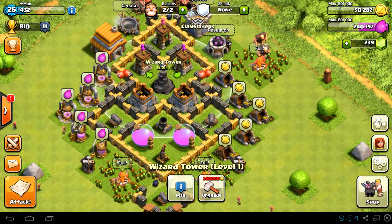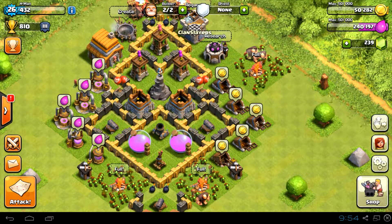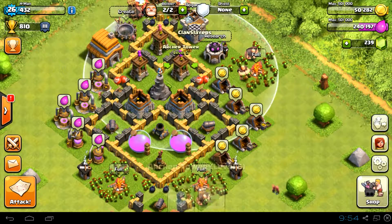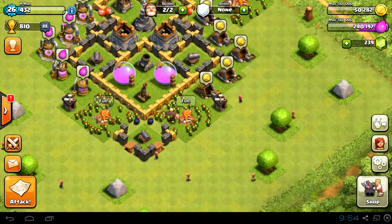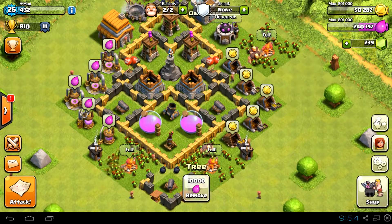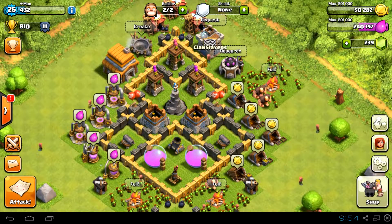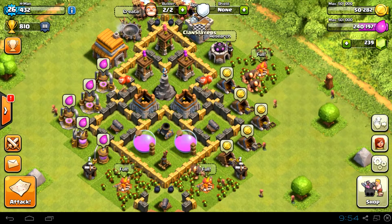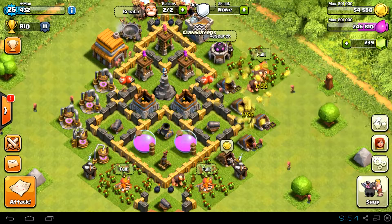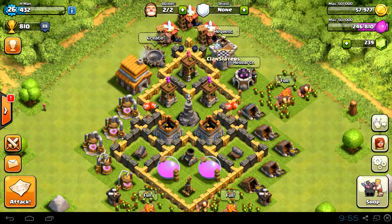So normally I'll go for the wizard tower, then mortars, and then archer towers because they do ground and air. Then probably air defence and then cannons. Once all the defences are done I'll work on things like army camps and storages. I'm not really that fussed about pumps and mines — I'll get around to them eventually but they're not a high priority.